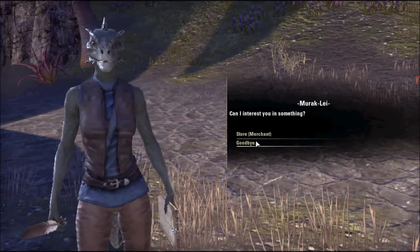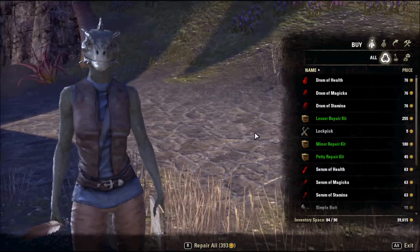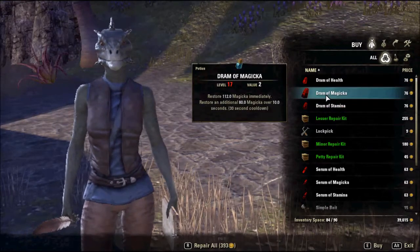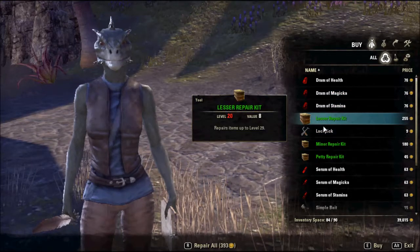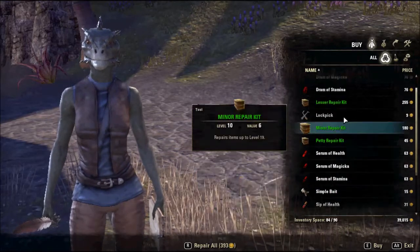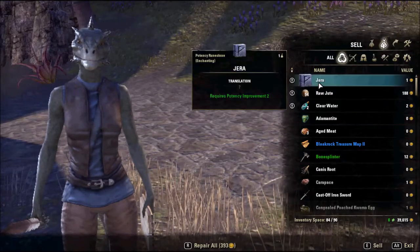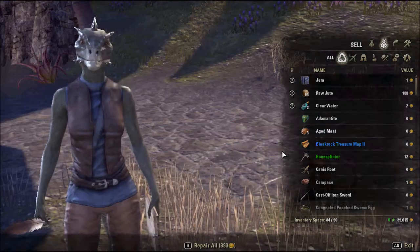Mobile Richard, what have you got? Stuff's too high for me. Repair kits, lockpicks — eight, interesting.